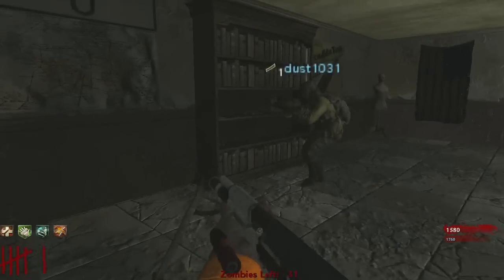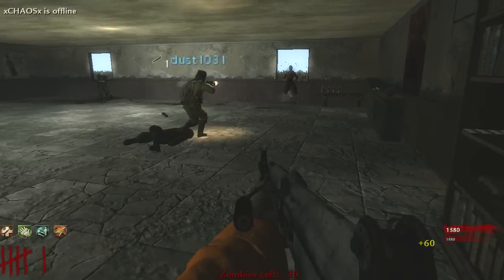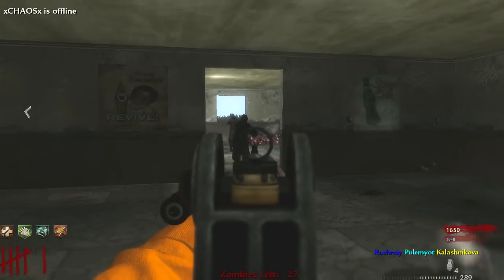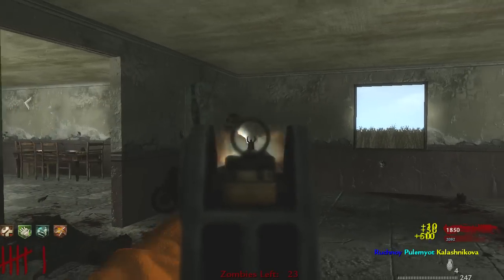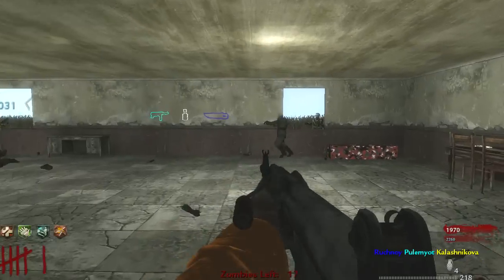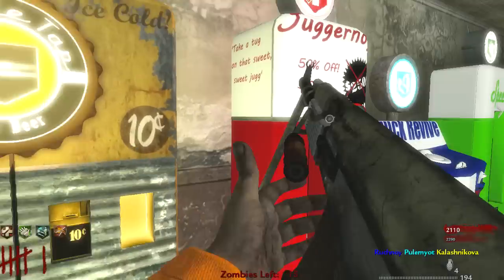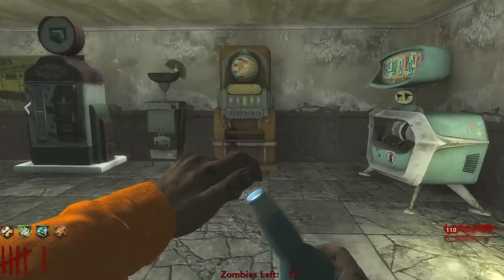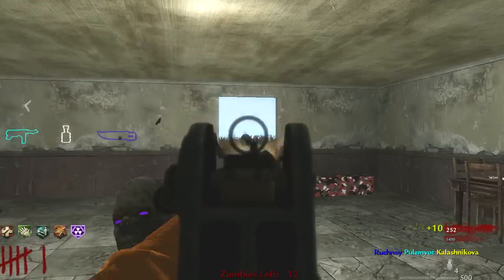I don't see the PDW right there. There's another weapon underneath it — I hope you can get the regular Mark 2 and the Peacekeeper. I think this is Double Tap 2.0 as well, dude — they're dying pretty quick. I only got Juggernog and Speed Cola so far. I got a Max Ammo in there but I'm just stacking up on these perks — there's too many perks to ignore.